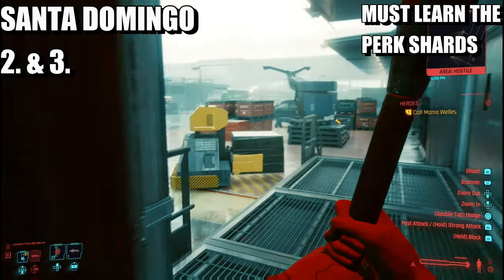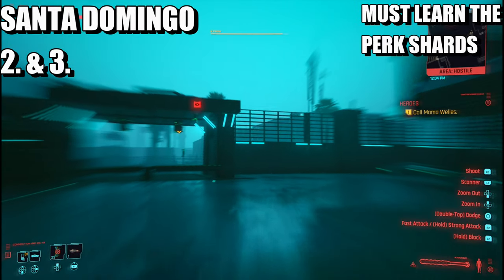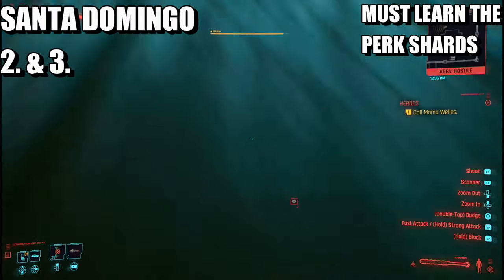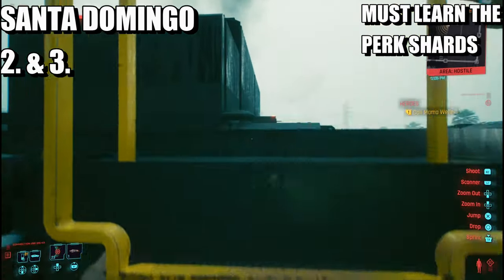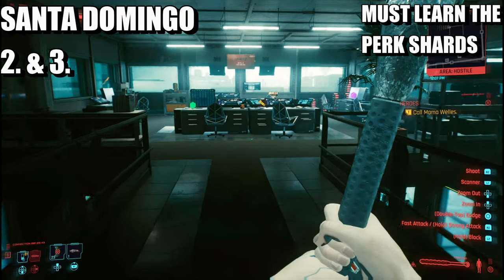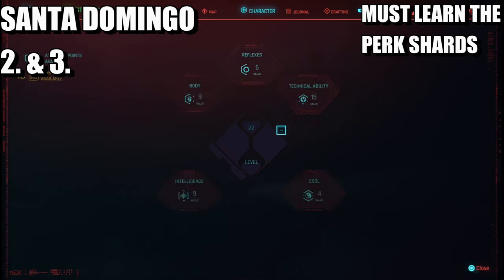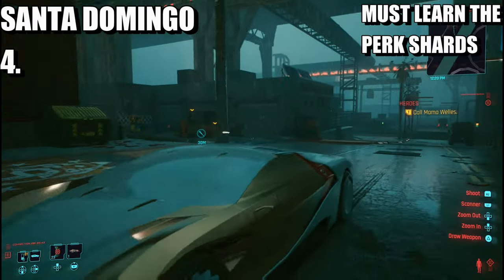The next one — you're going to come out and head to that building right here. Watch out for the cameras and head upstairs. It's over here — learn it. That's another two perk points.